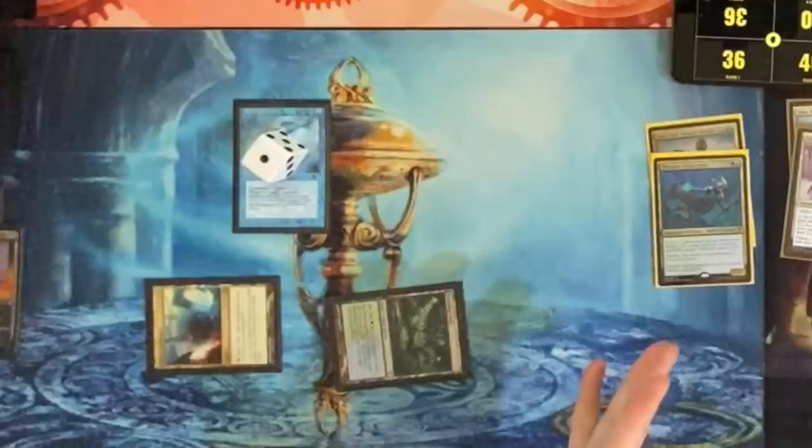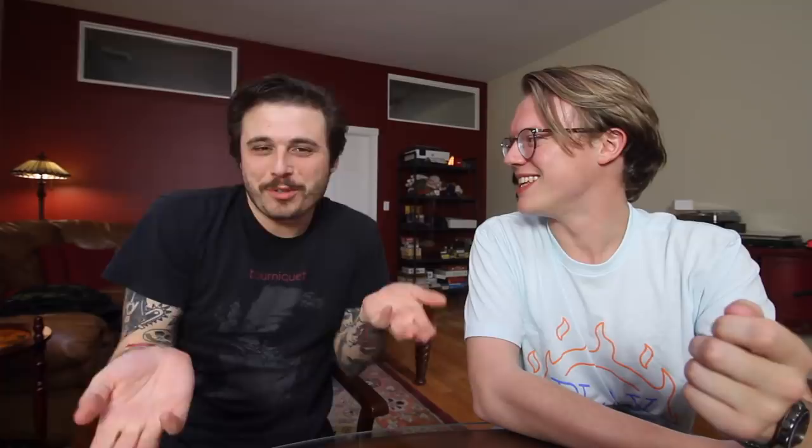Why did you tap your lands in different directions? When a land comes into play tapped, it comes in facing the left, but when you tap it at instant speed, you tap it to the right. That's not how anybody plays, ever.